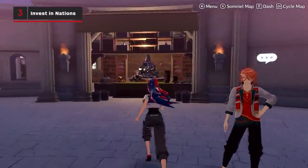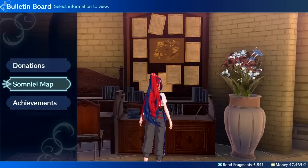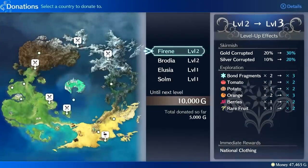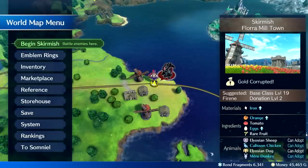Money can sometimes be hard to come by in Fire Emblem Engage, but you'll increase your funding by helping out different nations. Spend this money wisely, and consider investing in those same nations to increase the rate of silver or gold skirmishes to take on and gain more money from these fights.